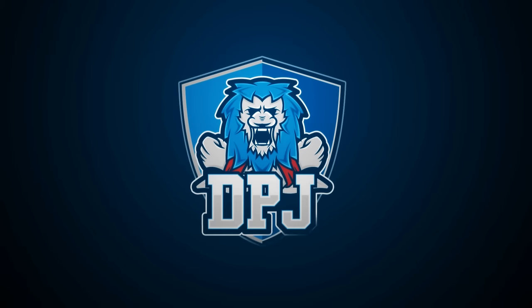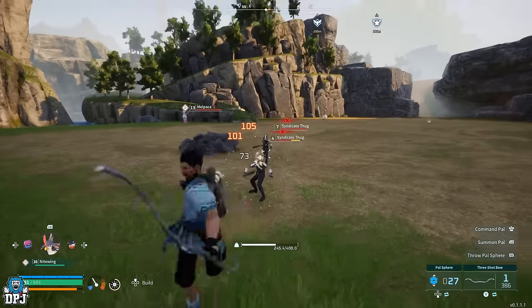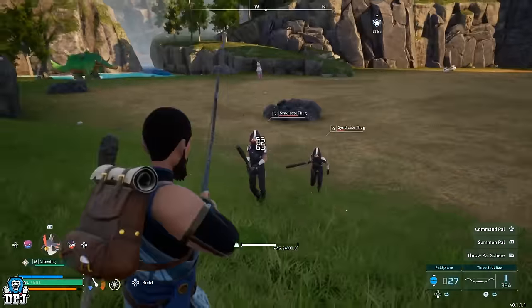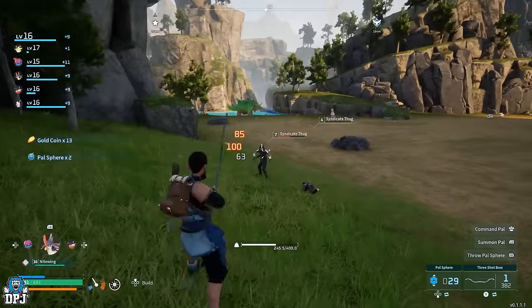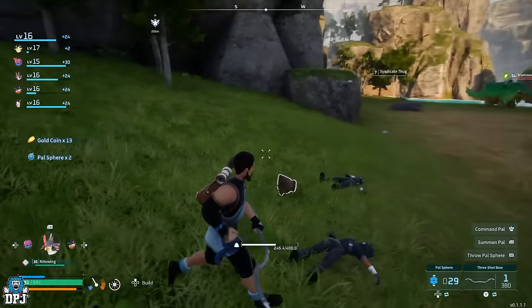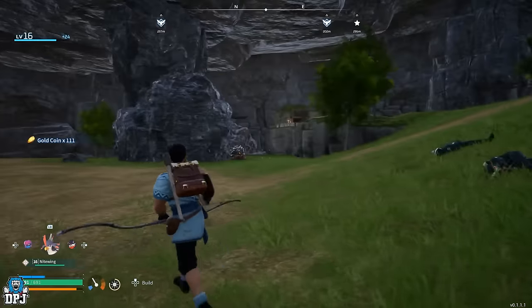I'm back with another Palworld video and today I'm showcasing a secret vendor I just found hidden away in a cave. I had absolutely no idea it was there - I just saw a little glimmer by this cave and it said 'hidden mine,' so I thought I'd explore it. Inside is a black market vendor who sells contraband pals!